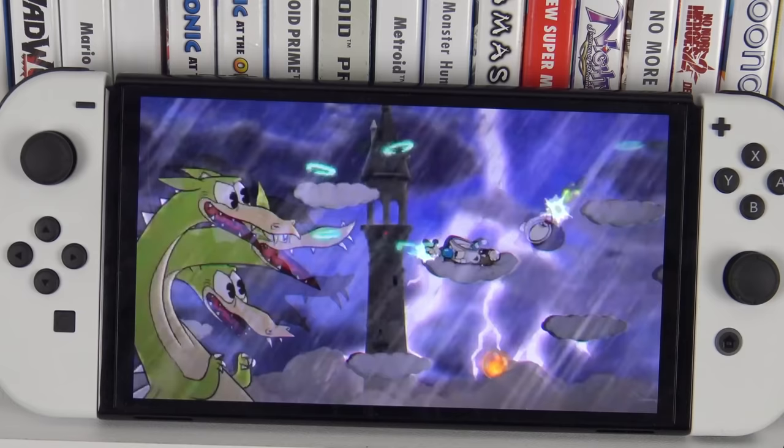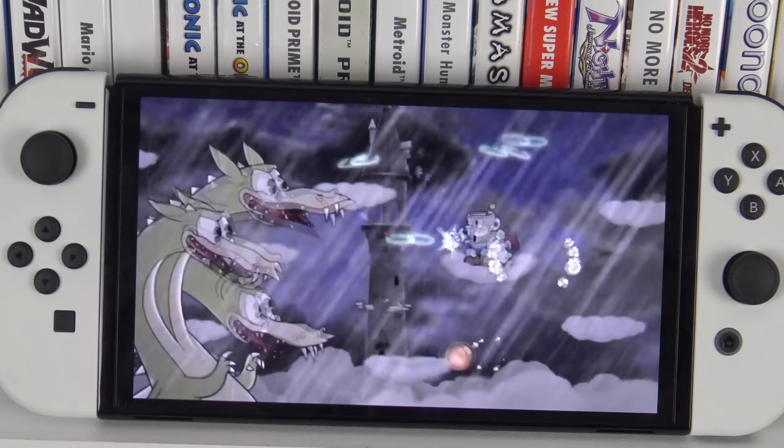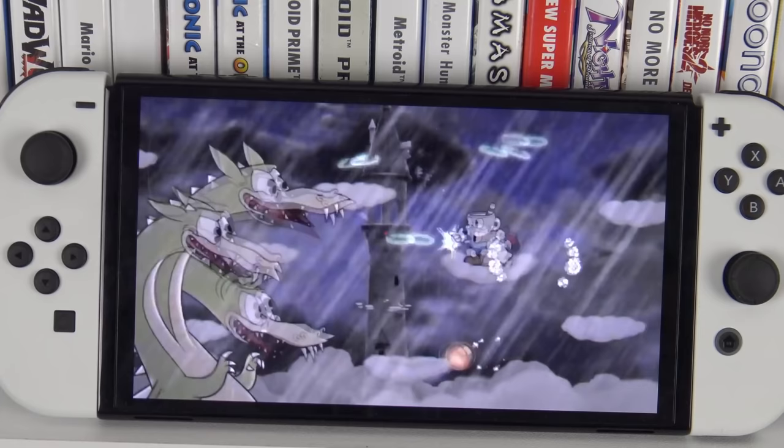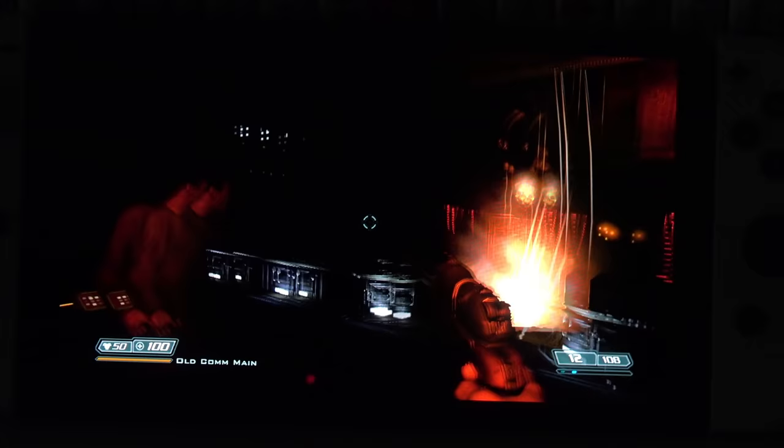Continuing with Microsoft titles, Cuphead looks outstanding no matter how you play it. The Switch port is already stunning — there's not a jaggy in sight and everything looks so clean on this screen, which is why it's one of the best showcases for the OLED. The projectiles have never been easier to perceive; they just stand out so much because of how colourful they are. There's also a ton of pure black in this game, including the main characters Cuphead and Mugman.